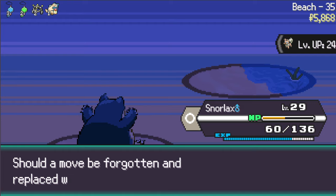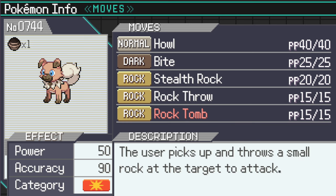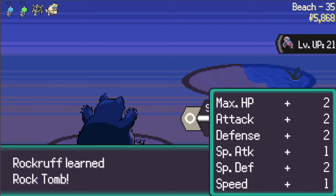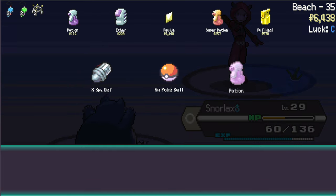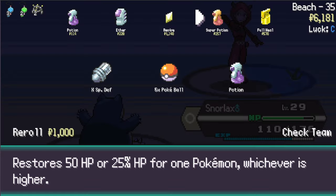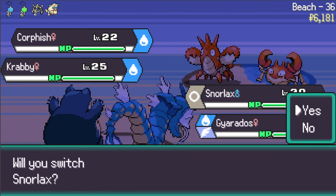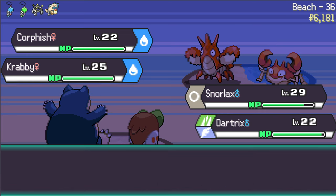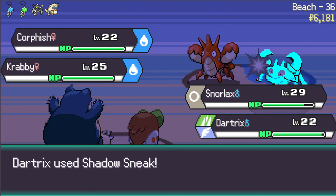Rockruff wants to learn Rock Tomb - that might be better than Rock Throw. Rock Throw is 50 damage, Rock Tomb is 60 damage and it lowers the opponent's speed. I would take that Mareanie back if I could. Let's do a Super Potion on Snorlax and take some Pokeballs. Let's go Dark Tricks. Body Slam on Crabby, we want to kill this Crabby, and Shadow Sneak - it's not gonna be super effective but it does go first.